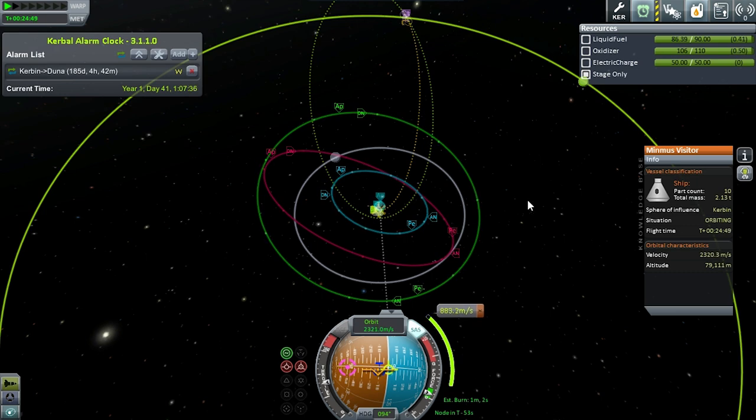We'll do a half-throttle burn through it. One of the things you can do is when you add those alarms, it'll allow you to switch to the target vessel, which is what I'm probably going to do while I'm screwing around with these satellites. I'll launch a satellite delivery system next and I'll set an alarm here for when I do an SOI change. Let's get through this burn and we'll figure it out from there.